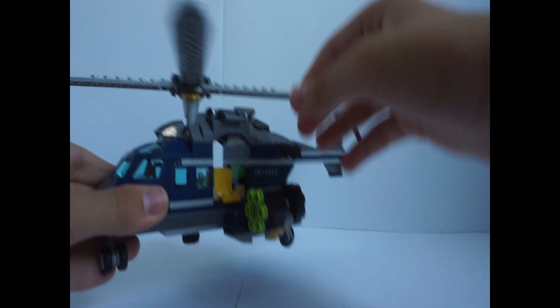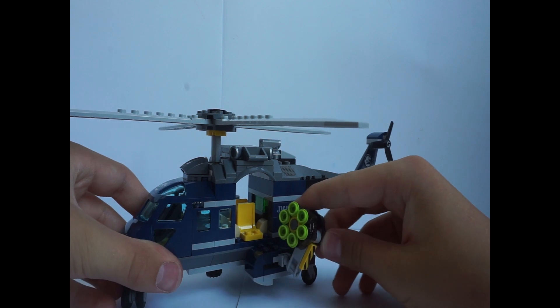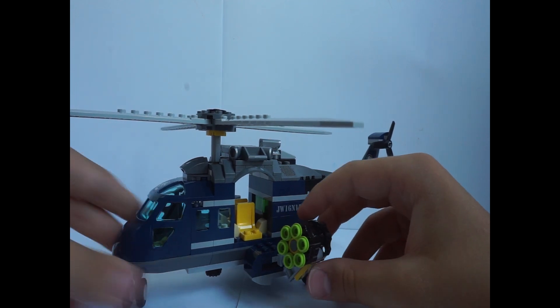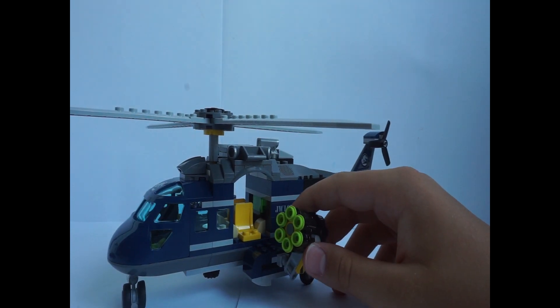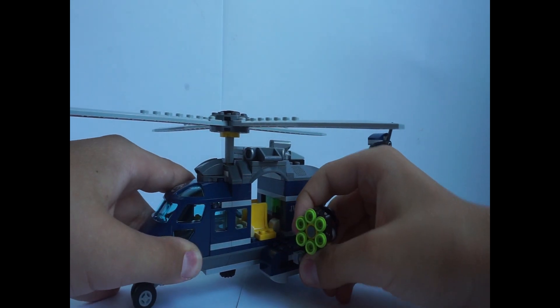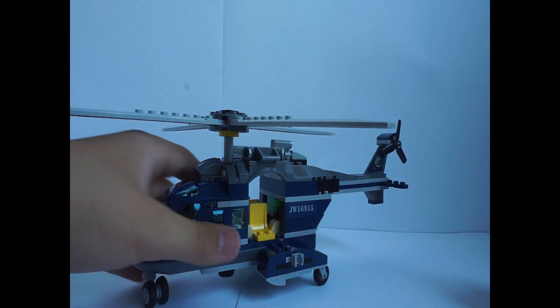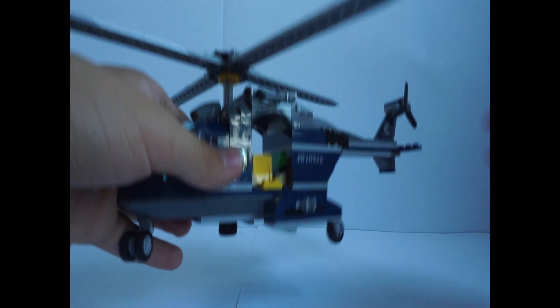Here we have the stud shooter. It actually looks pretty cool here — it doesn't look as bad as on other sets. If you don't really like it, you can just take it off like that. On the other side we have big lights, and there's also a detachable light piece you can place on for flying in the dark.